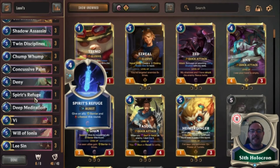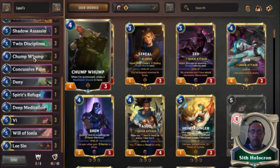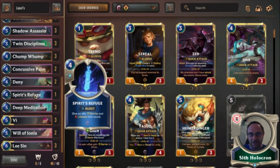Spirit Refuge is excellent — I had to put this in as a one-of because in testing our Nexus health goes down quite a lot. We don't have an awful lot of units apart from the Chomp Womp, so being able to put it onto the Chomp Womp with healing four is really good. It doesn't die because it's got barrier, and you still get the lifesteal anyway — saving your Nexus four.